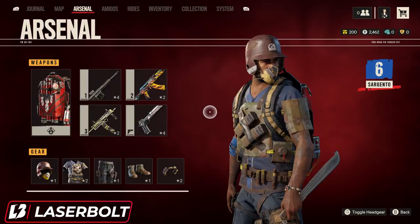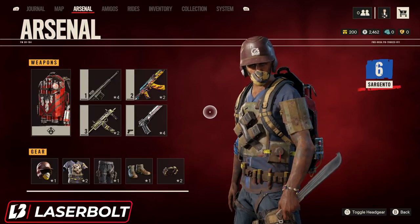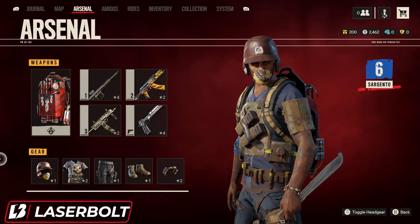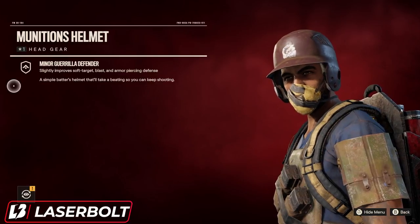The Ammunition Set consists of a total of five different pieces: we've got the helmet, we've got the chest piece, we've got the pants, we've got the boots, and we also have the bracelet. Now let's take a look at this set and see what it actually does.